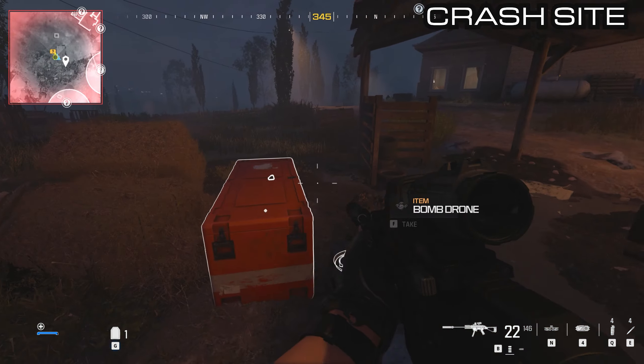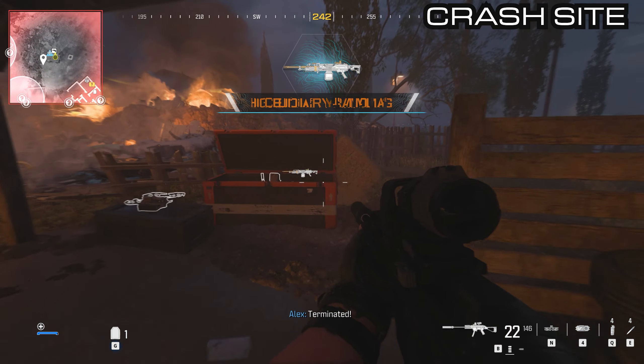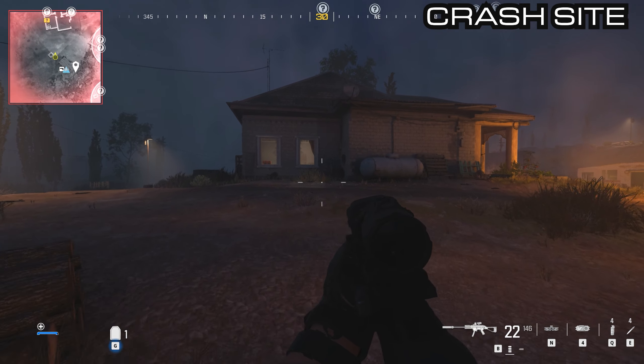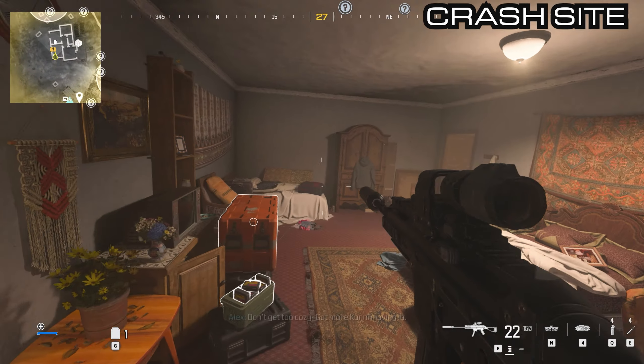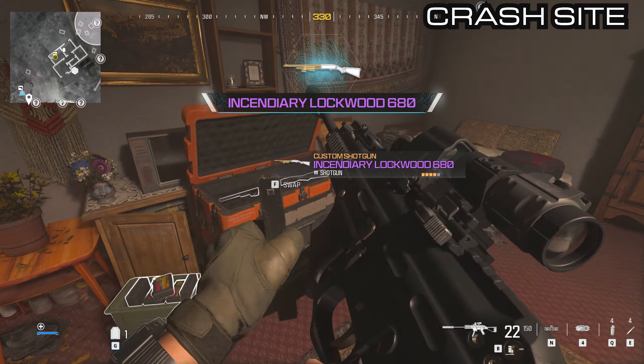Continuing round, literally behind the main bit of the plane you will see another weapon box which has a Raal MG inside of it. Then continuing on into the house, just inside of these back windows is the next supply box with the Lockwood 680 inside of it.